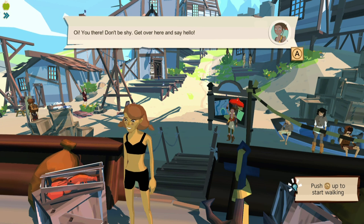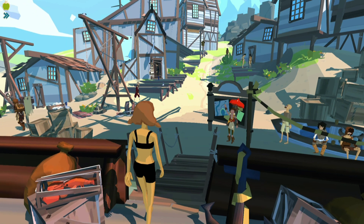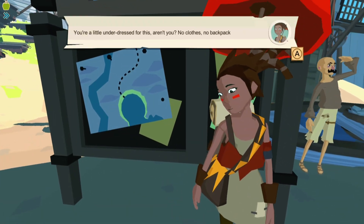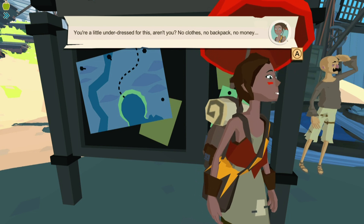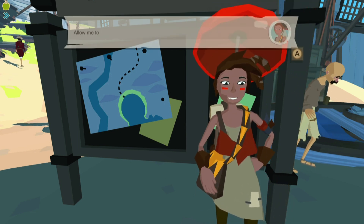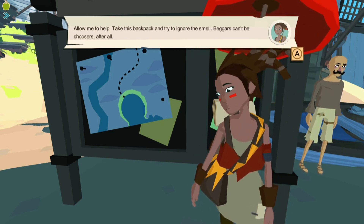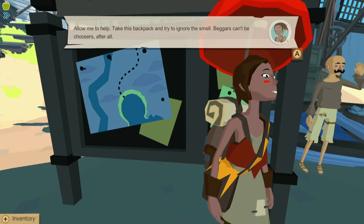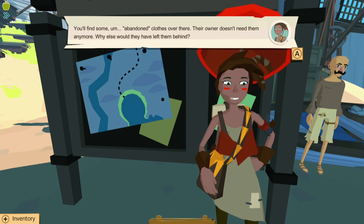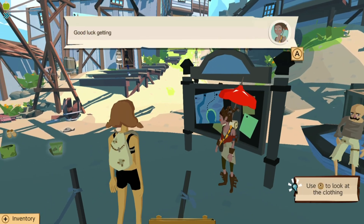There's voice acting in this game too? That's awesome! You're underdressed for this, aren't you? No clothes, no backpack, no money. Allow me to help. Take this backpack and try to ignore the smell. Beggars can't be choosers after all. You'll find some abandoned clothes over there. Their owner doesn't need them anymore. Why else would they have left them behind? Good luck getting dressed, Rookie.